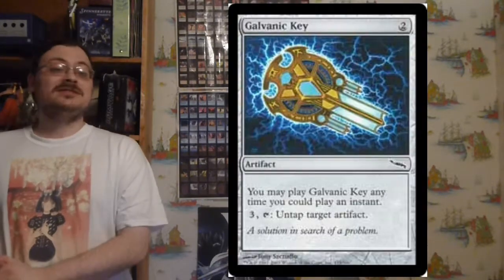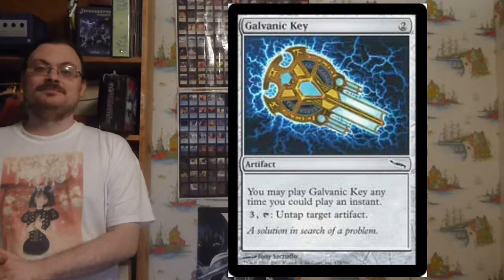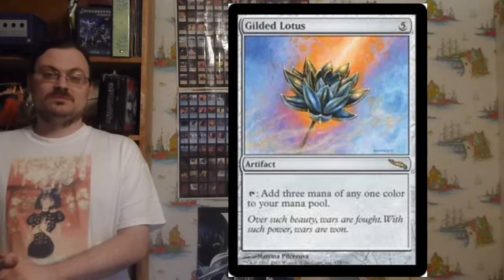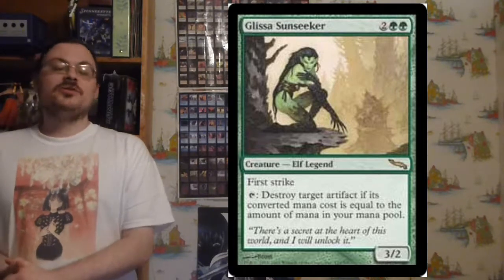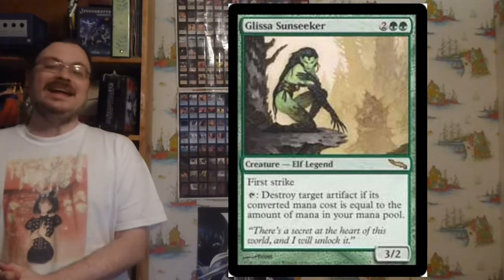Galvanic Key: has Flash, and for three and tapping it, untap an artifact. Gilded Lotus: tap, add three mana of any color to your mana pool. Glissa Sunseeker: a 3/2 first strike that has tap — destroy target artifact if its converted mana cost equals the amount of mana in your mana pool.